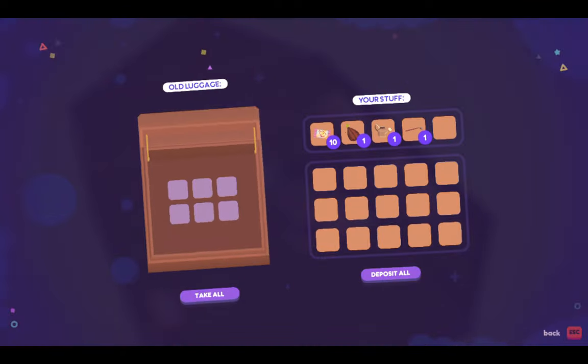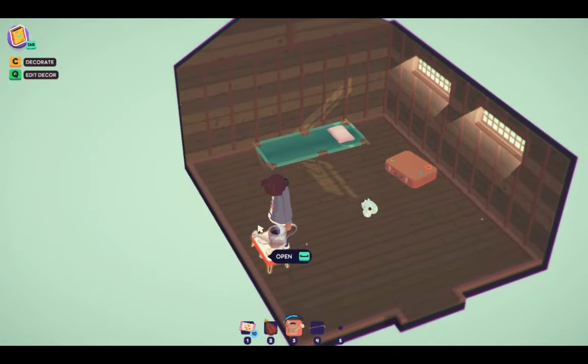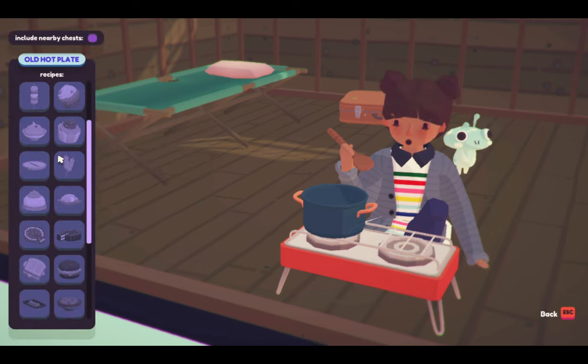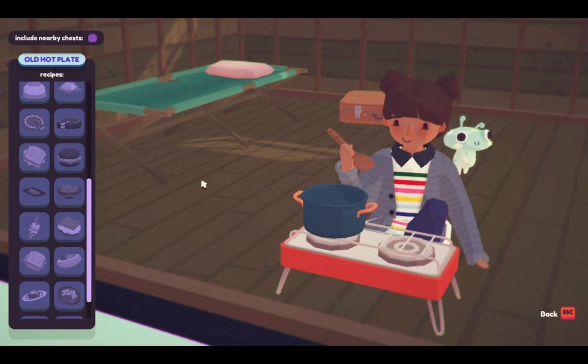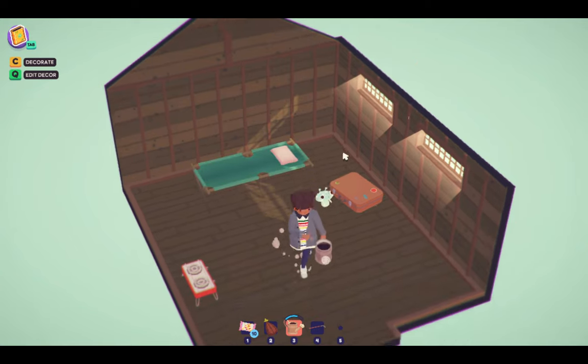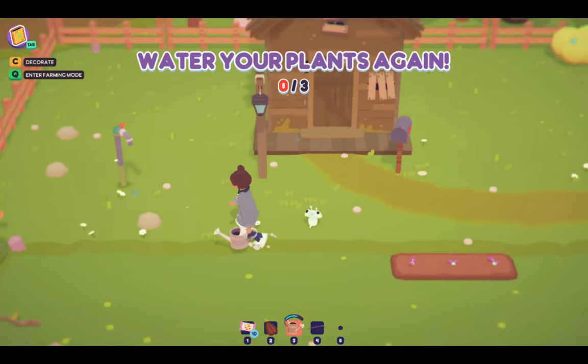This is old luggage it says, and we can just pause a few stuff in there — kind of cool. What is this? Oh, you cook here! That's so cool, there's so many different types of foods. I would have rated this game like five stars even though it is early access — I already gave it five stars.